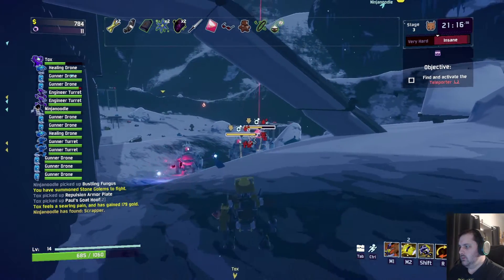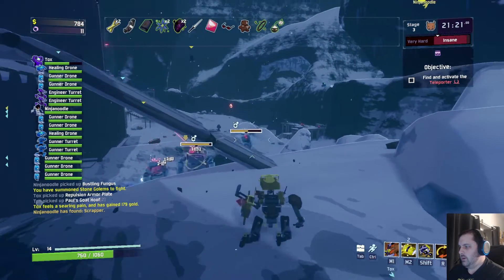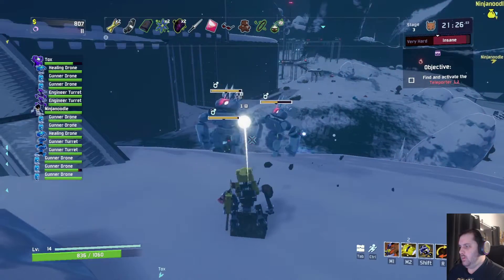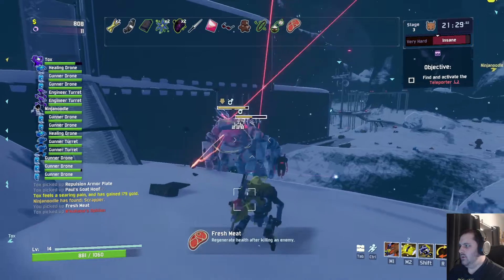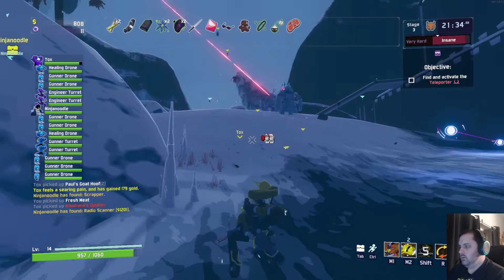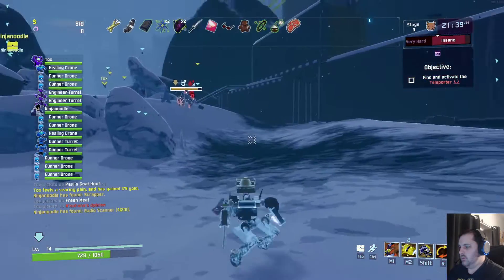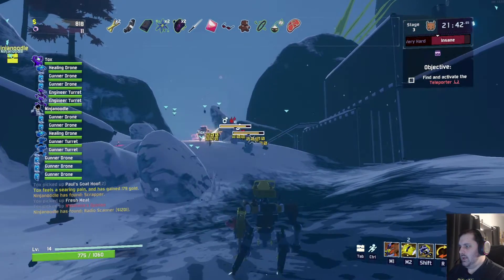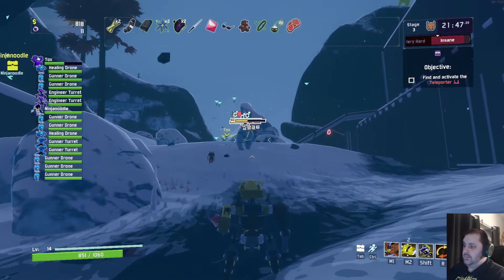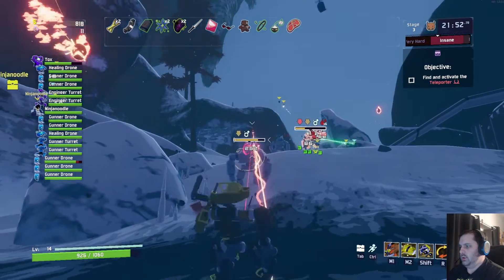I know that Tox was using the recycler before. Found the boss portal. Oh nice. Open rusty lockbox. I have a key. I was able to open that. What is this? Radio scan. Toxie picked up somebody's opinion. I thought this was going to be a deep cut on something, and it just wasn't. It's just a scanner. It's a red item.